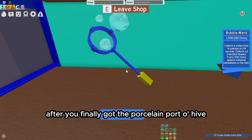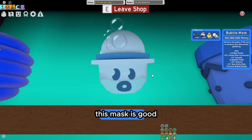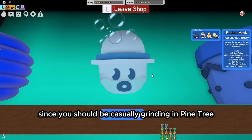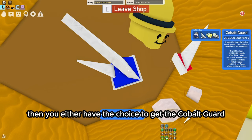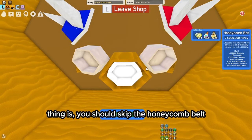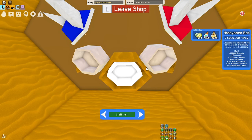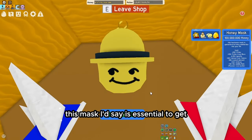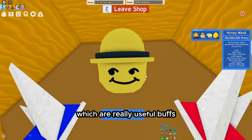After you finally get the Porcelain Port-O-Hive, you should get the Bubble Mask. This mask is good since you should be casually grinding in Pine Tree for most of your income. Then you either have the choice to get the Cobalt Guard or the Honeycomb Belt — skip the Honeycomb Belt if you macro or are determined to get an expensive item. Now comes the Honey Mask, which I'd say is essential since it boosts Pollen and White Pollen, which are really useful buffs for Spirit Bear quests.